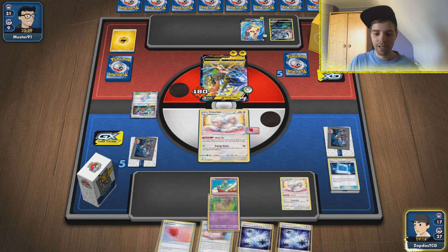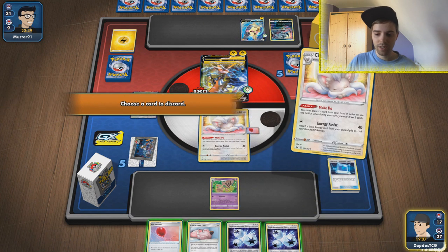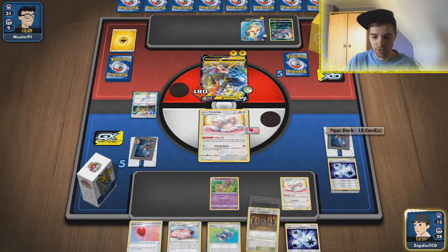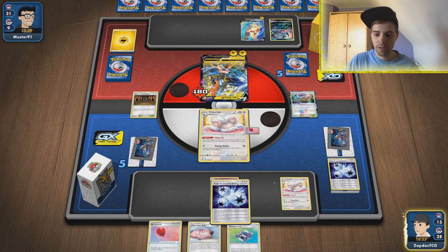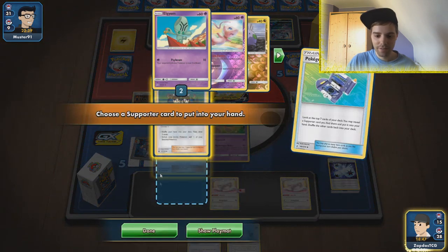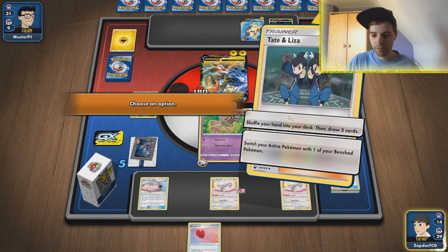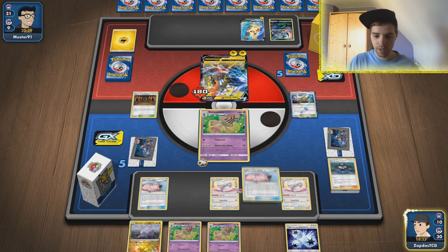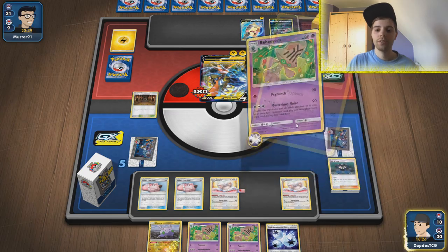Make-Do again — do we get rid of an energy or the Air Balloon? I think one energy, since it gets shuffled back anyhow. We have the Shrine — fantastic! So we can play Shrine, attach Triple Accelerated Energy, and retreat. Hopefully we find a supporter. We have Tate & Liza — shuffle and draw five. Elgem, where are you? There he is. Oh no, I'm wrong — but we do have two dolls. Yeah, we're gonna smack two dolls. He's gonna get out of the item lock, which is the bad thing — he can go for gusting effects and maybe knock out a Cinccino.